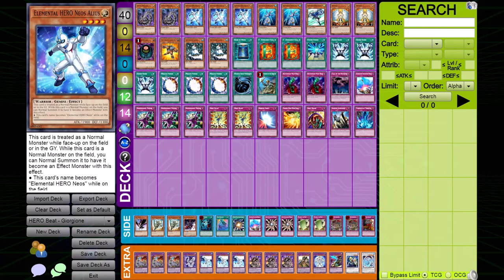In this series, we'll cover the top decks of the Edison meta and how to win against them. If you couldn't tell from the deck list, we're covering Hero Beat. Hero Beat is an aggressive deck that revolves around Elemental Hero Neos Alias. Alias is a 1900 attack Light Gemini monster, which gives Hero Beat access to cards such as Honest, Hero Blast, Gemini Spark, and of course, Miracle Fusion.